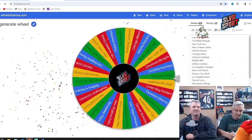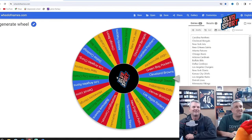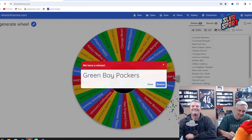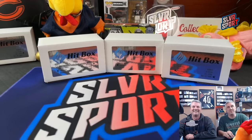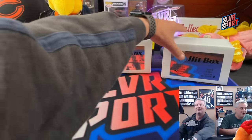The big box coming up - Hall of Fame, this is the bigger box with the bigger packs. Houston Texans... Green Bay Packers, Chuck! There might be some Jordan Love rookies in here.